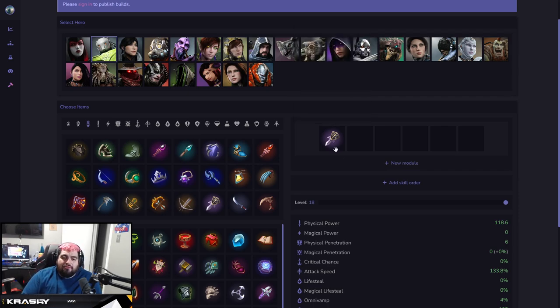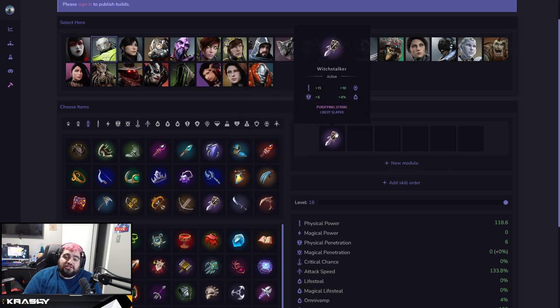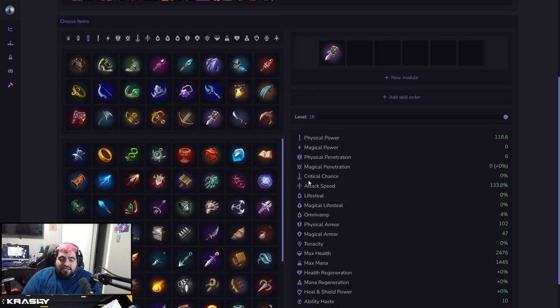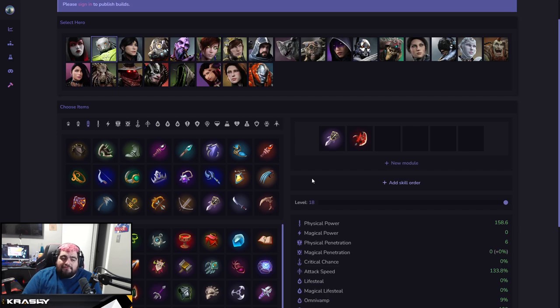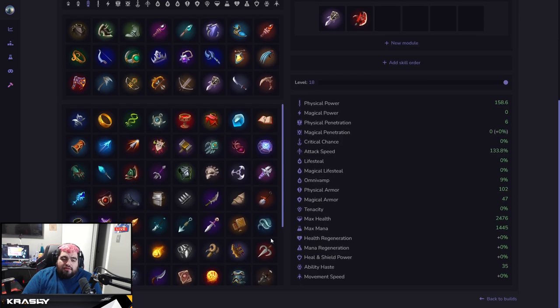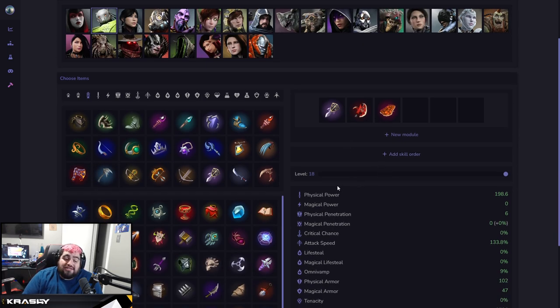First item for Crunch, I'm keen on the Mutilator. It gives percentage AP damage, a little sustain, solid physical damage, and Ability Haste. From there, if your game is going well and you can snowball, go into Augmentation — a phenomenal Crunch item with great damage, a power spike, HP, and good haste. After that I start tapering off and going tanky.